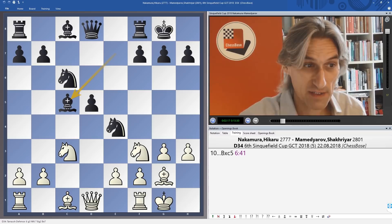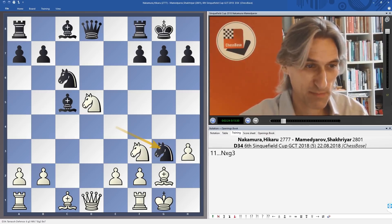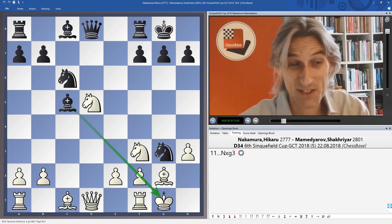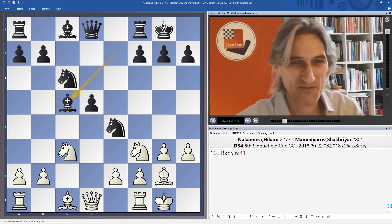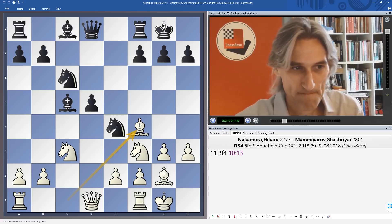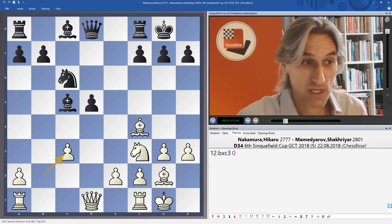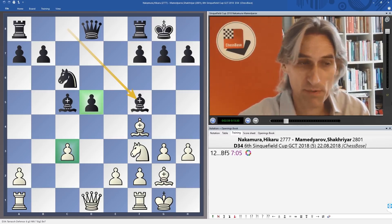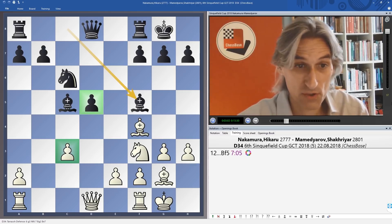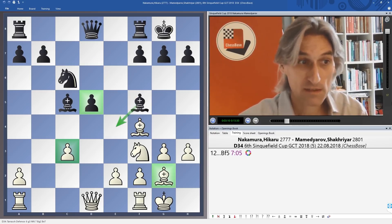Nakamura exchanged on c5, and you can see that if knight takes pawn then knight takes g3, exploiting that pin — you can see how the pawn move H3 has weakened white's pawn front. Hikaru played bishop f4 to protect the pawn on g3, but even so I think that says something already about white's opening. Mamedyarov exchanged on c3 and played bishop f5. With that exchange both players now have an isolated pawn, and I don't believe black has any difficulties in this position at all. If that bishop reaches e4, blunting out the bishop on g2, then I start to favor black definitely.